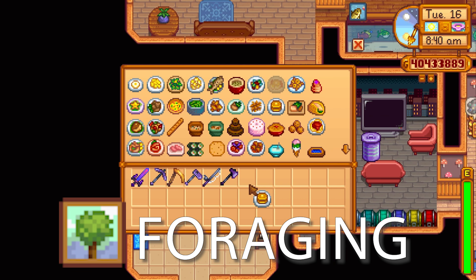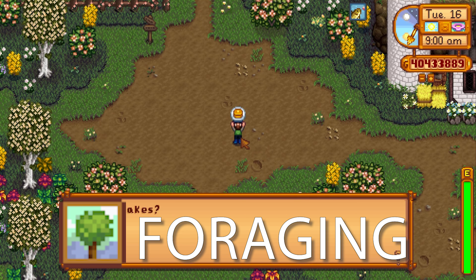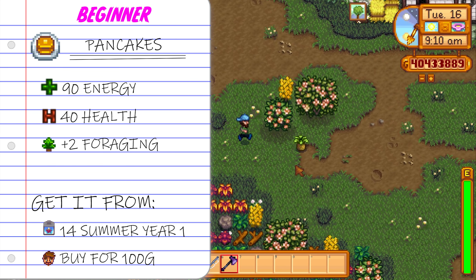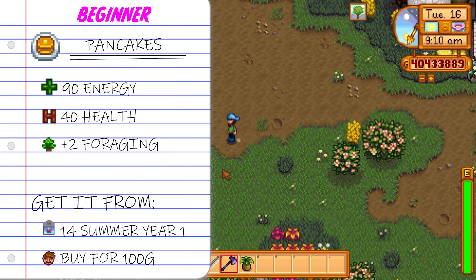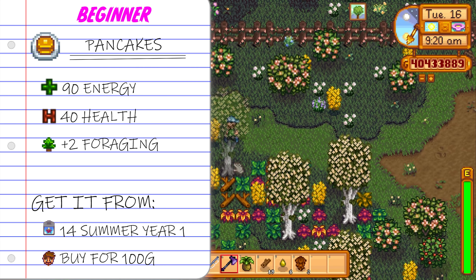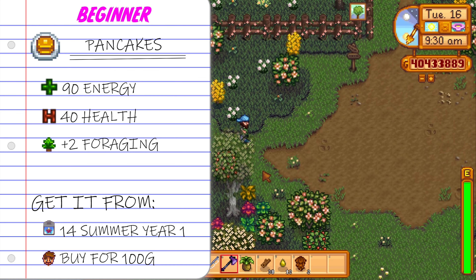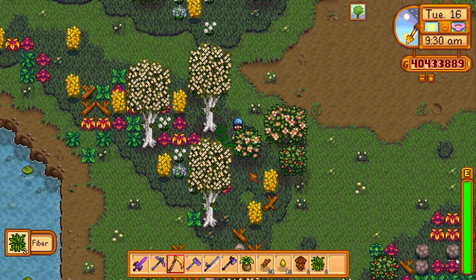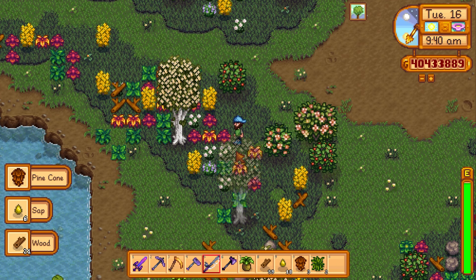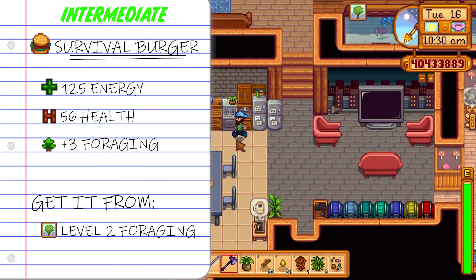Next up let's look at the starter, middle tier, and end tier foraging food items. Starting with the lovely pancakes — all you need to make a pancake is wheat flour and any sort of egg. Take the pancake and you will increase your foraging level by two, which is actually pretty good. You can buy the pancake from Gus for 100 gold, or learn it on the 14th of summer year one. What makes pancakes so good early on is that higher foraging levels unlock perks where you can forage more items from bushes and higher quality items from the ground.